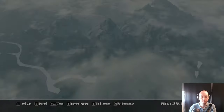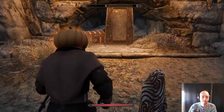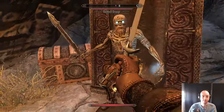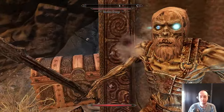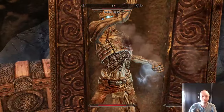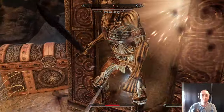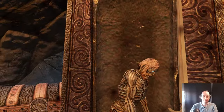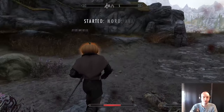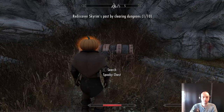Where to find it? Well, right here. The chest right there — there is something here. The chest is right there, the spooky chest.